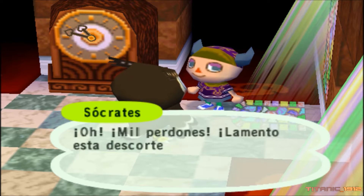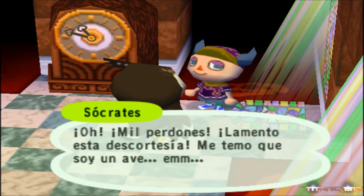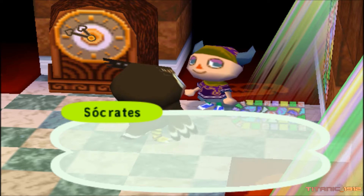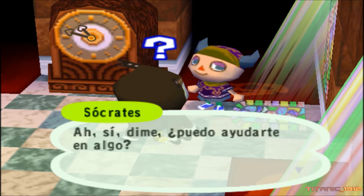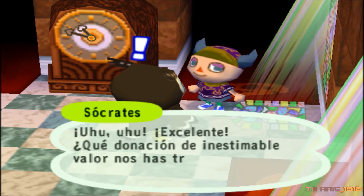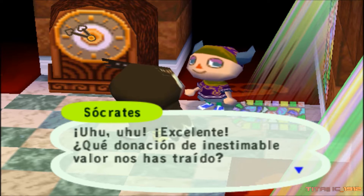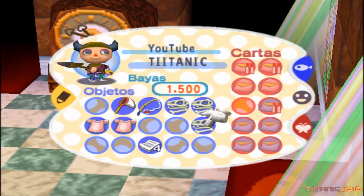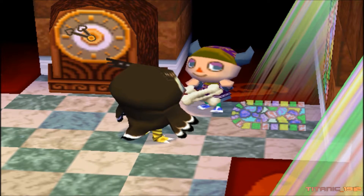Mil perdones, lamento esta descortesía. Me temo que soy un ave nocturna, por así decirlo. Dime, ¿puedo ayudarte en algo? ¿Quiero donar? ¡Excelente! ¿Qué donación de inestimable valor nos has traído? Pues te he traído una cola de un tiranosaurio rex.